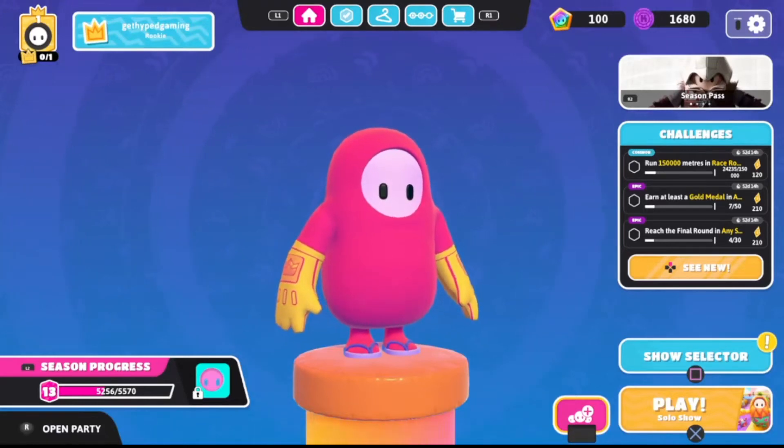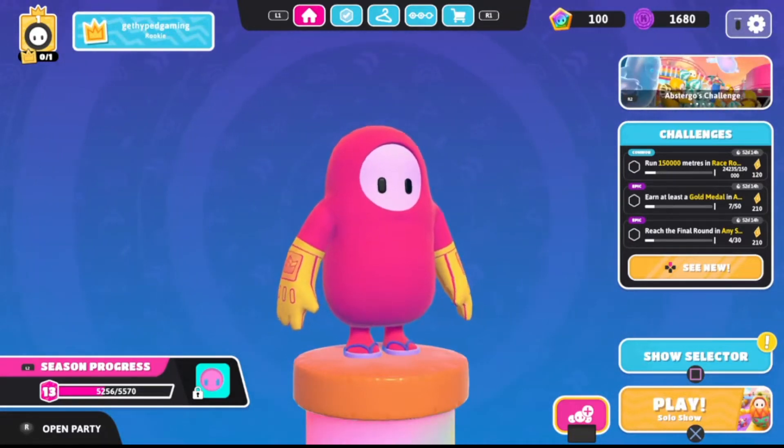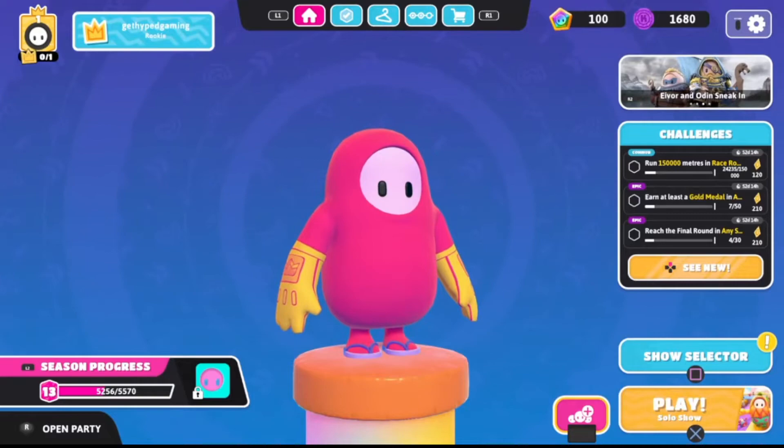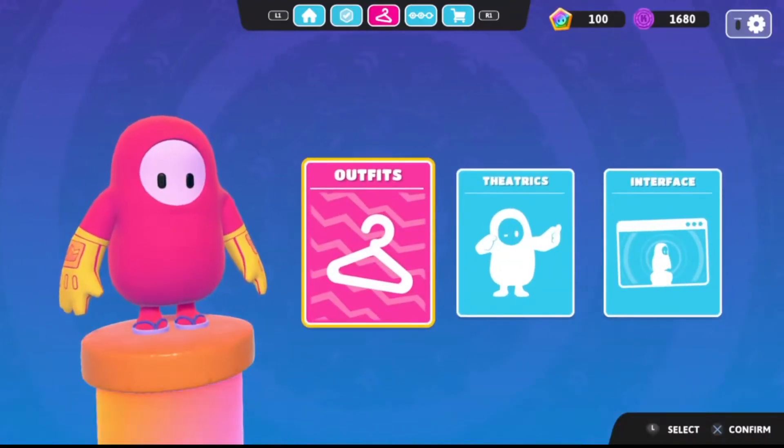In this video we're going to show you how to change your skin in Fall Guys and other things you can customize as well. We're on PS4, so at the very top you're gonna see L1 and R1 is what we're gonna use to tab over. You're gonna want to tab over to the clothes hanger icon where you'll see three options: outfits, theatrics, and interface.